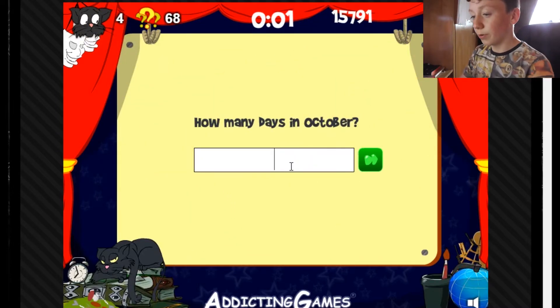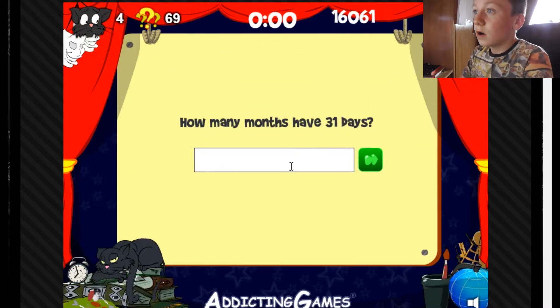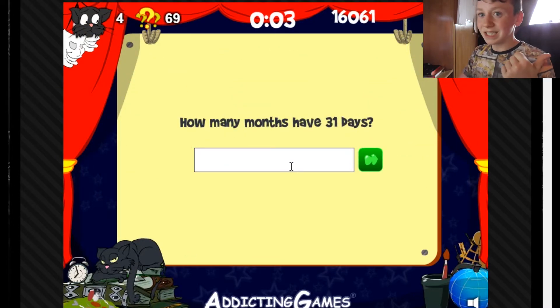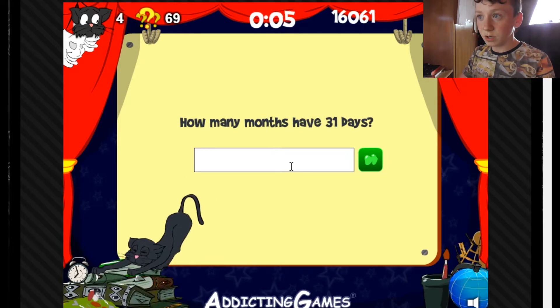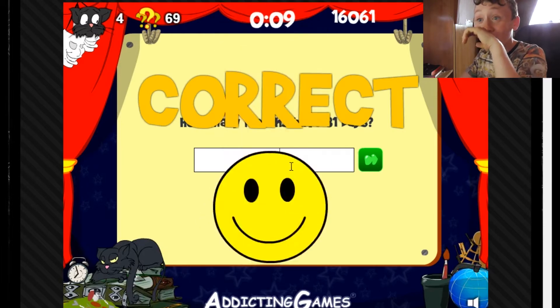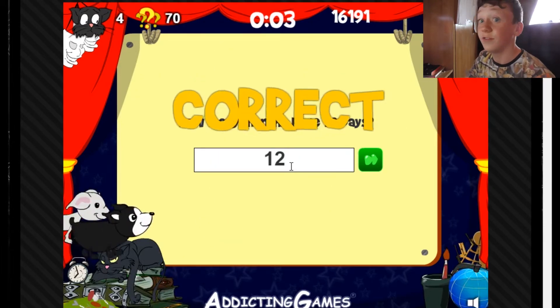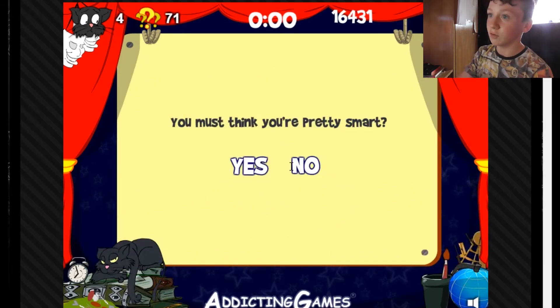How many days are in October? That's my month — that's the one I was born. How many months have 31 days? Seven. How many months have 28 days? All of them have at least 28 days. I know my stuff.